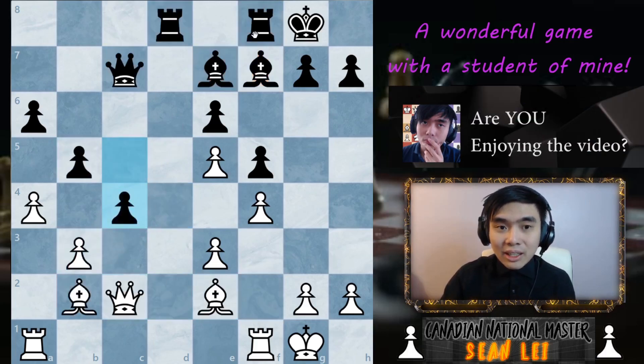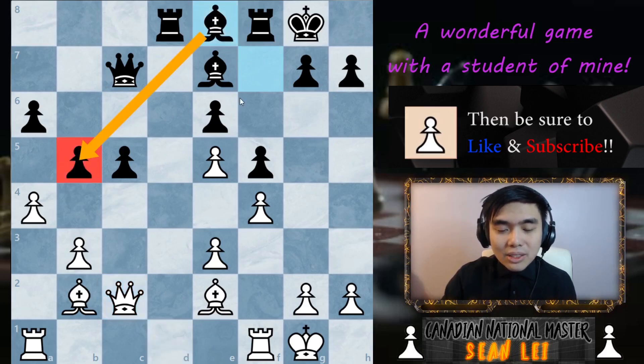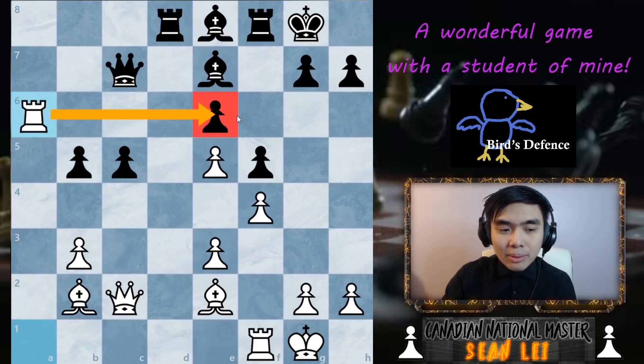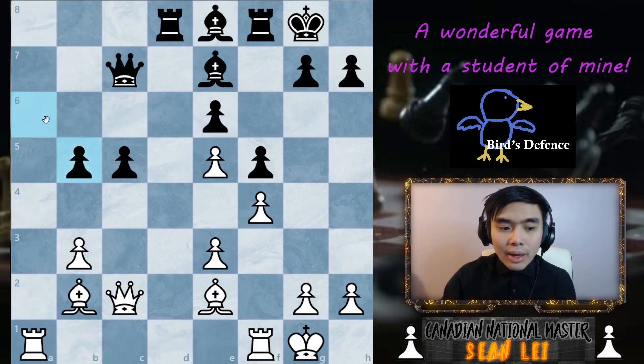My opponent decided not to do any of that. They decided to play bishop E8, just defend the pawn. But as you guys can see, now these pieces again are not the happiest. I capture, giving the open file. After pawn captures on B5, I was thinking of playing pawn A6 and maybe doubling up here very quickly, trying to take advantage of the A file. But my opponent decided to capture with the bishop.